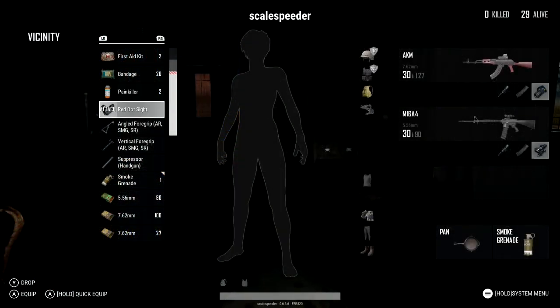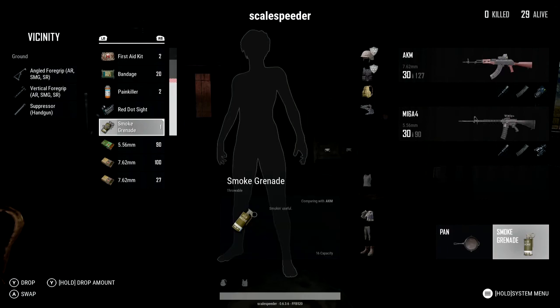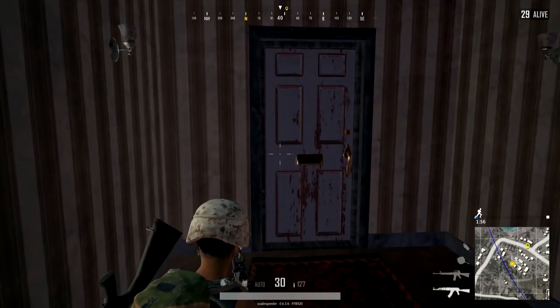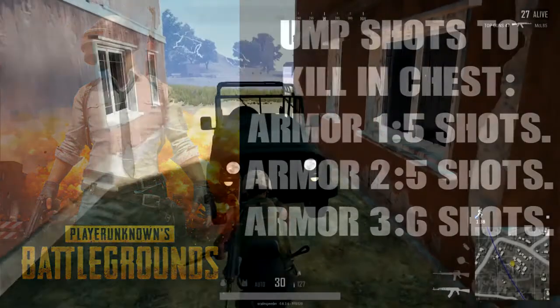Body armour only protects your waist to your upper chest, not your arms, legs, or head. Going back to the UMP: if you're hit in the chest while wearing a level 1 vest, the base damage is reduced from 35 to 24.5, so it'll take 5 shots to kill you. With level 2 armour you'll still be killed in 5 shots, but with level 3 armour it'll take 6 shots — twice as many bullets compared to wearing no body armour at all.